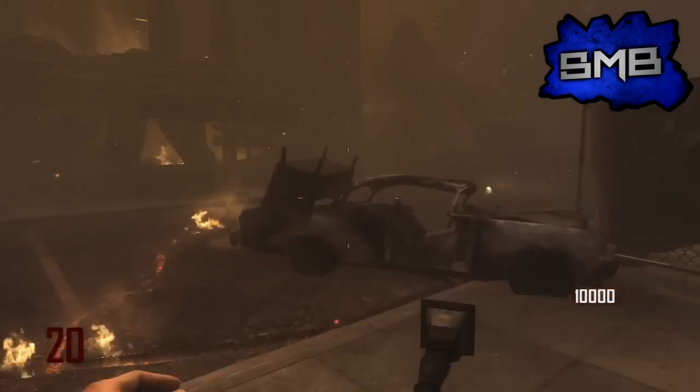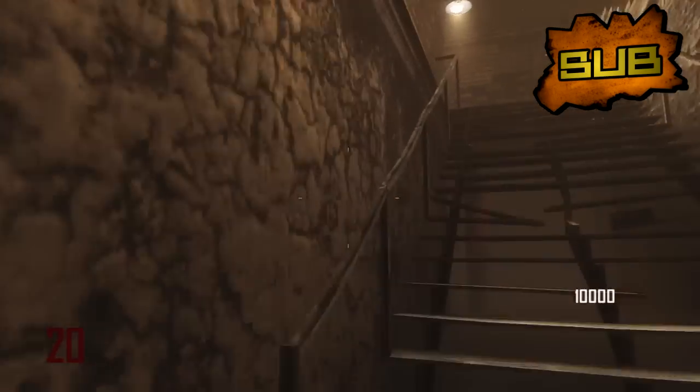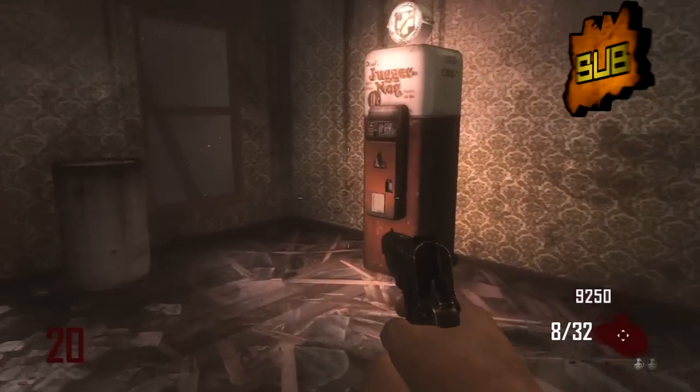What is going on guys, it is BoshTai here with a follow-up to the patch Claymore glitch where you can stand in the corner with a Claymore and be invincible. So this is going to be a follow-up to that.